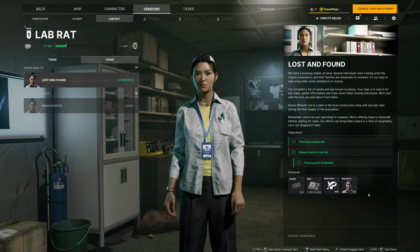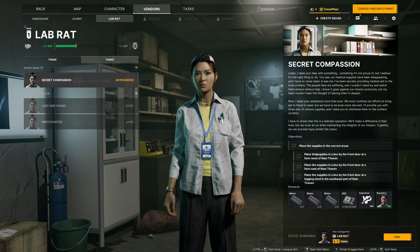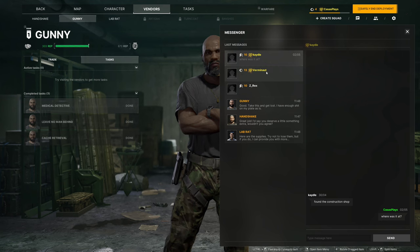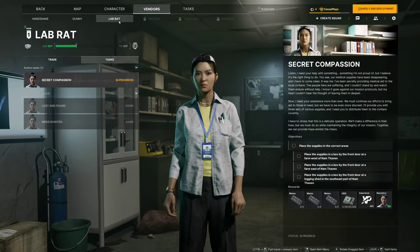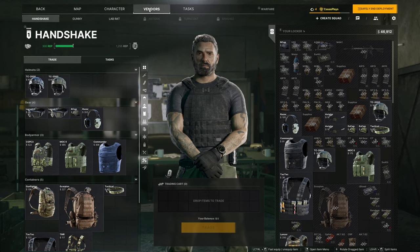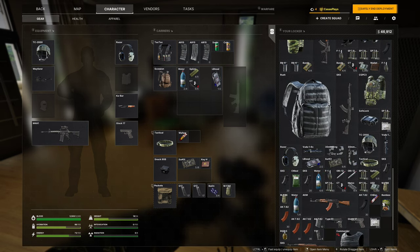Nothing new from him yet. What about this one? Place supplies in the correct areas — place the supplies in a box in front of the farm west of Namthaven, place supplies in a box by the front door at a farm far east, place supplies in a box by the front door at the lodging shed. Okay, those are interesting. Let me check all this stuff that we got here. There are no new missions from Gunny, but maybe we get it after.